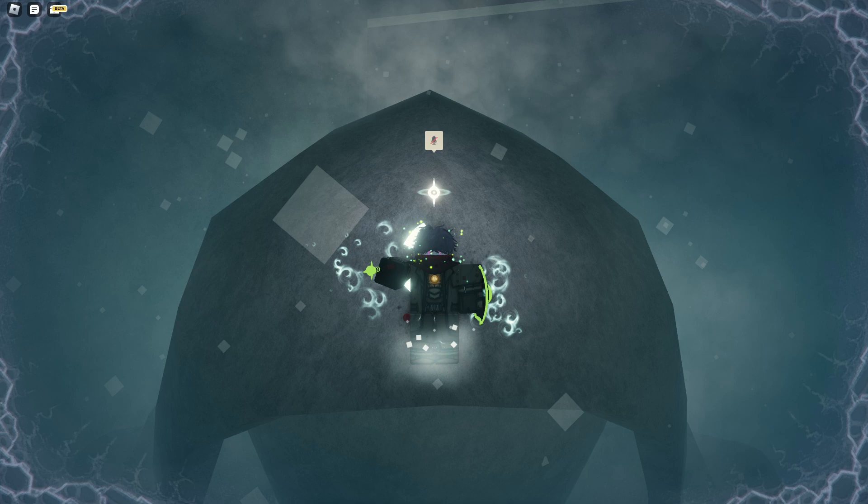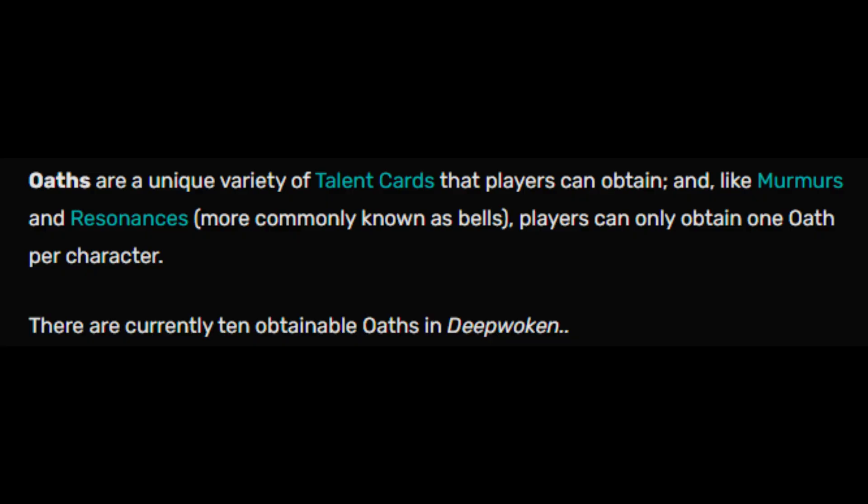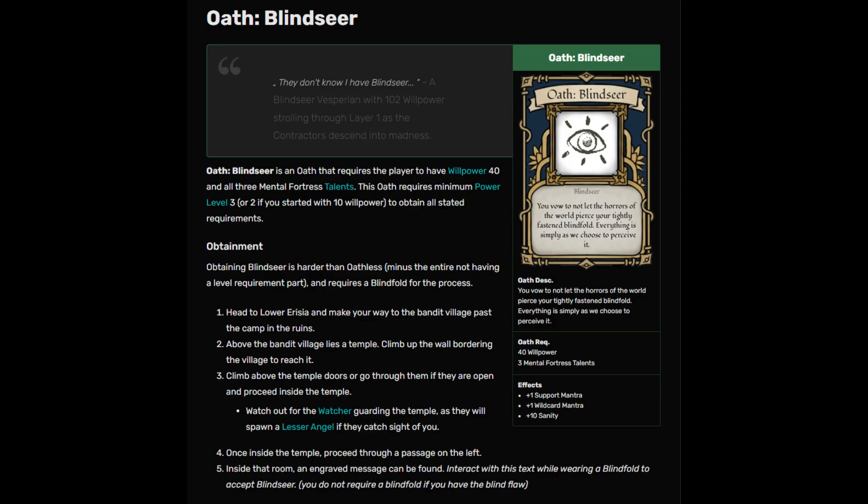For your weapon and shield you want to use the Path Defender and Evan Spear Hand Axe Chilling. For the oath, you want to use Blindseer, because Blindseer gives Tranquil Circle and Sightless Beam.